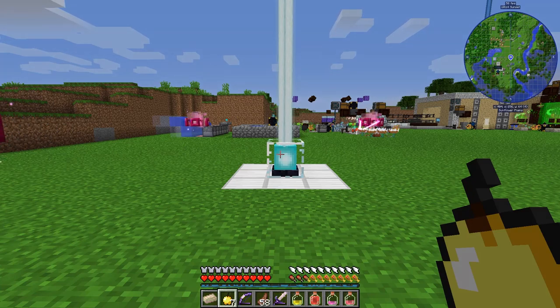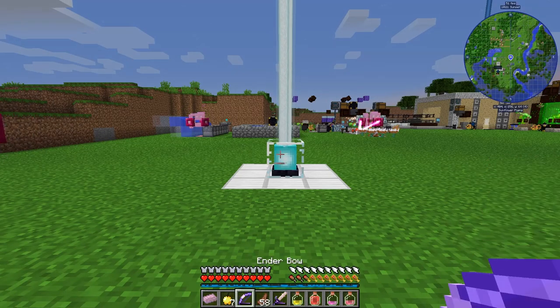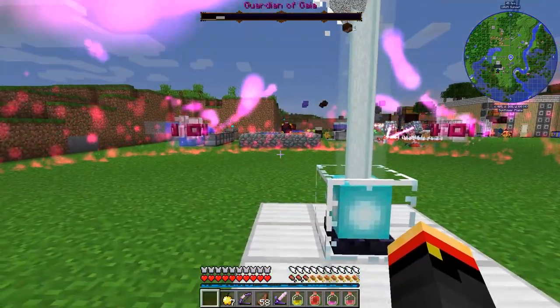I also have some golden apples over here, so maybe I'll use those too. Let's see what happens. Shift-right-click — Summon Guardian of Gaia.